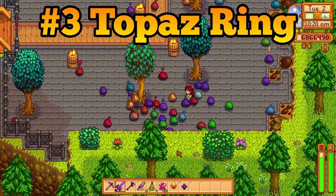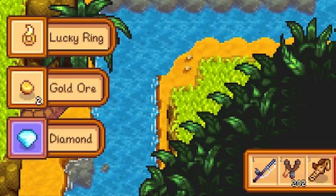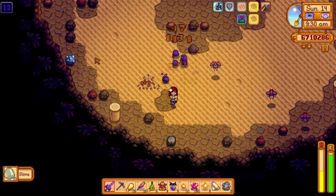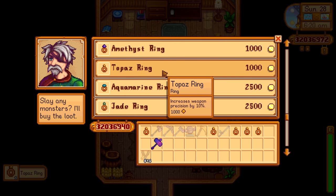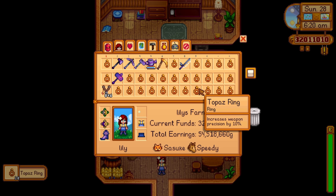The burglar ring, slime trauma ring, and lucky ring are basically game-changing. Then you get iridium bands, napalm rings, and even hot java rings — these are not game-changing, but they are really, really good. Then at the bottom of the tier list, we have the topaz ring. You might have never heard of the topaz ring, and that is because this ring literally does nothing.